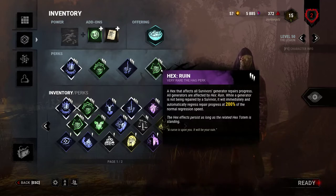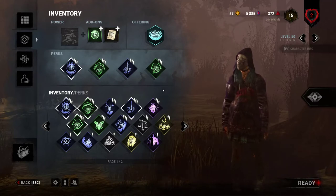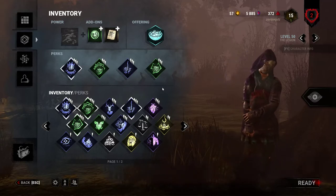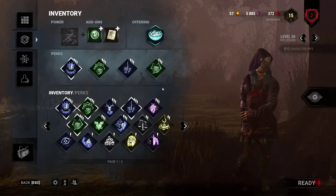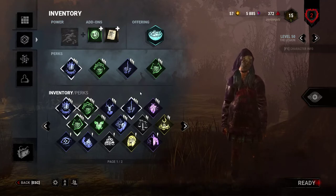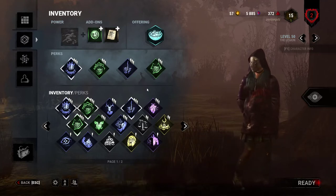That's usually a good opportunity to get a decent Frenzy chain when there are two people that close together. And then we have Ruin, obviously, to help counter gen speed and keep everything slowed down. Now in the future, when I get Undying, I will probably end up getting rid of Corrupt — that will probably end up getting replaced. But that's my build for now.